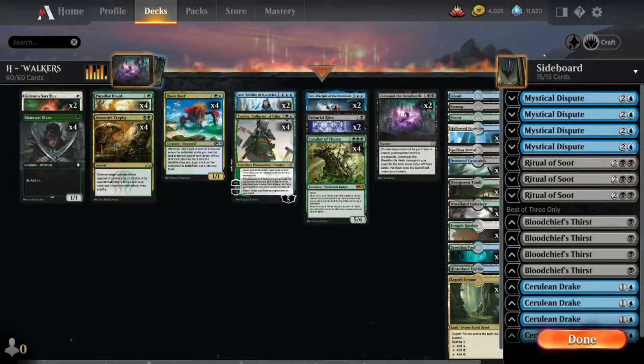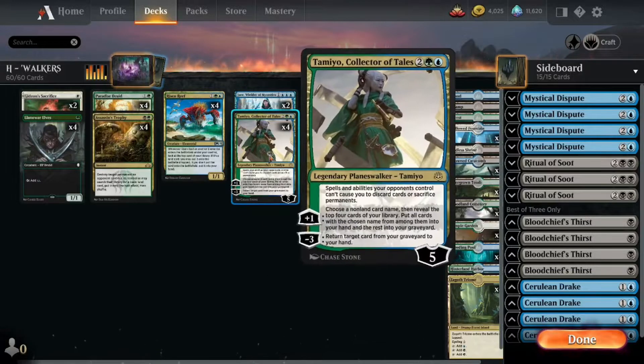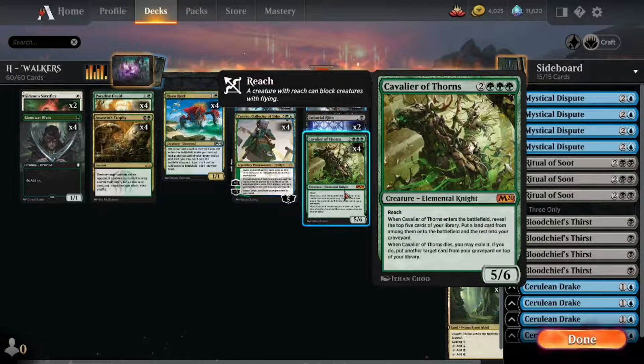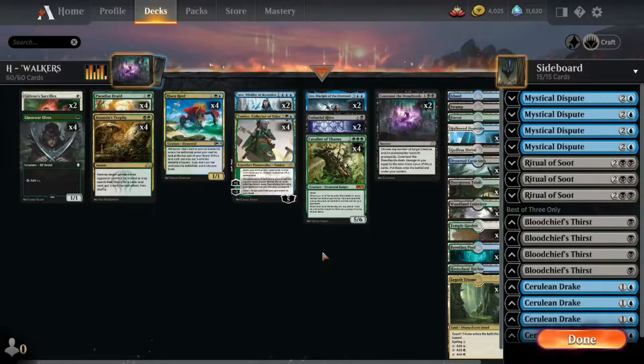Today, this pile of cards - it's first and foremost a ramp deck that plays Lion of Relves, Paradise Druid, and Risen Reef to get ahead on mana. Then it uses Planeswalkers like Tamio and Jace Builder of Mysteries to accumulate value. Cavalier of Thorns is another great piece to this puzzle. It's an elemental, so it goes with Risen Reef, and it's a huge body that can win games and draw lands.